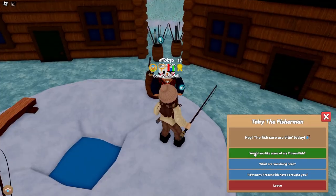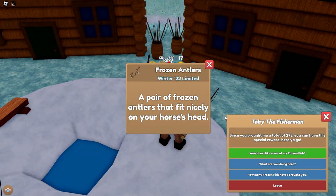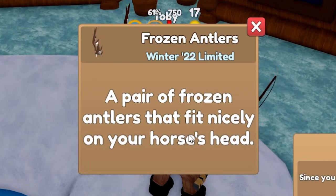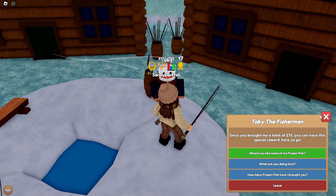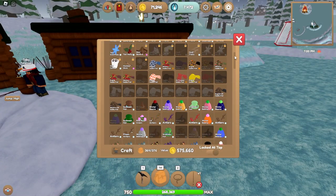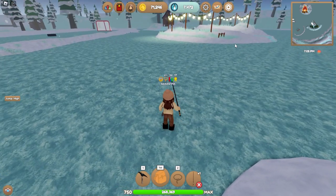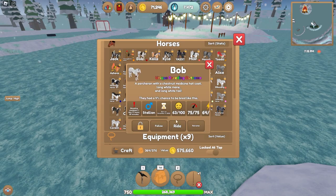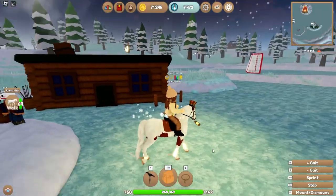Yes! Here you go — frozen antlers! A pair of frozen antlers that fit nicely on your horse's head. Frozen — that's what's special about them. They're really cool. I'm not gonna wear them on this horse that I'm riding because it doesn't really suit his character, so Bob, I choose you!